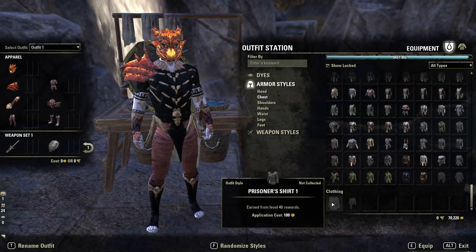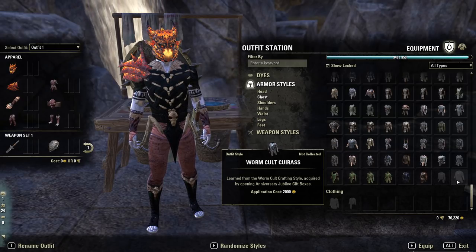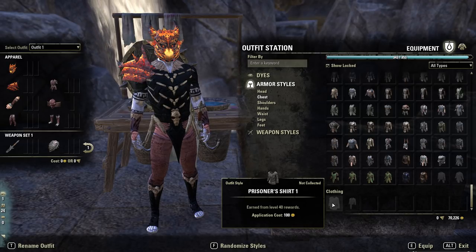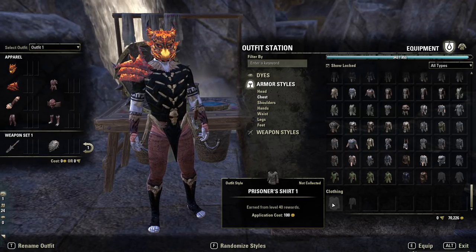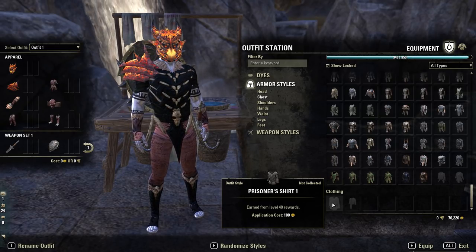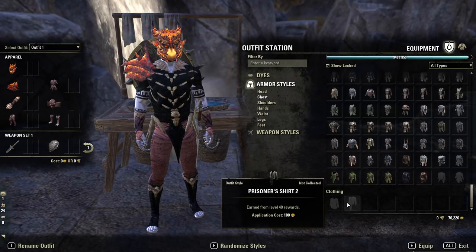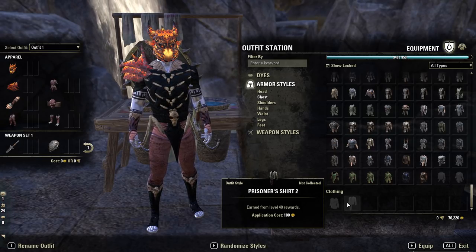There are a few other things. This one here is the Prisoner's set — there are also motifs still to come that are not currently released. The Prisoner's set, if you are interested, comes when you reach level 40 on a character with the new reward system. You need to actually level a new character to 40 — they might patch that in the future. But if you do want to use those, they basically look like the costume you first get when you log into the game as a brand new account.